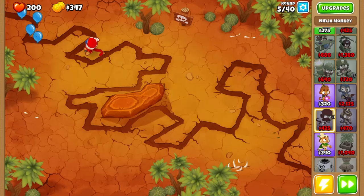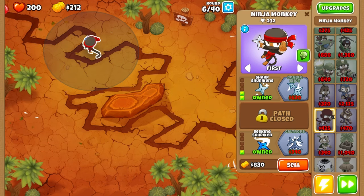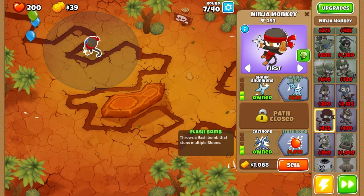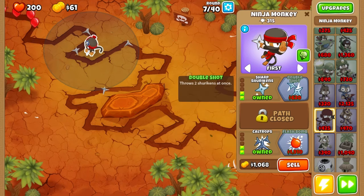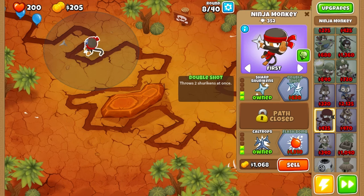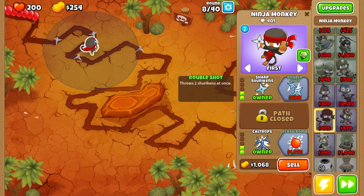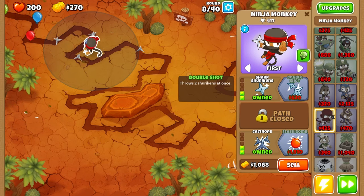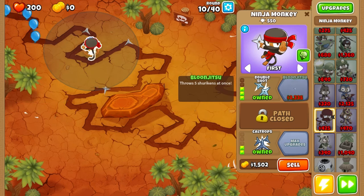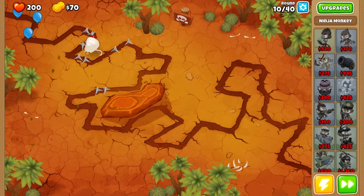Hi guys, today we are playing BTD6 using Benjamin. Let's start by placing the ninja monkey. We're going to make a nice formation. I'm not going to place the Benjamin monkey at the start of the round. In the beginning rounds, you place it, then we're gonna make a good formation of monkeys and towers. Let's keep making money. We're gonna do this third upgrade, let's see what the open monkey is in place.